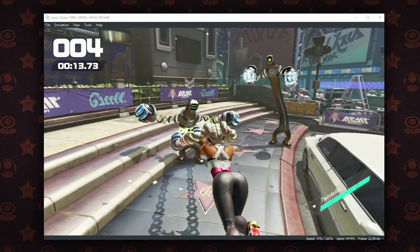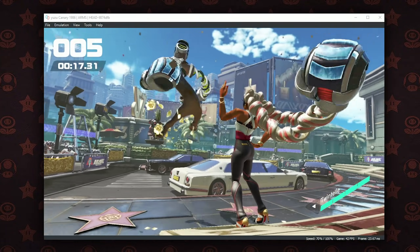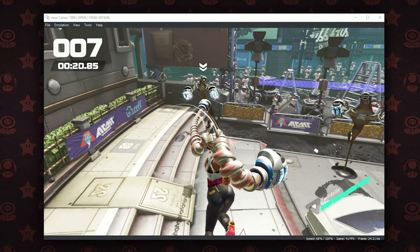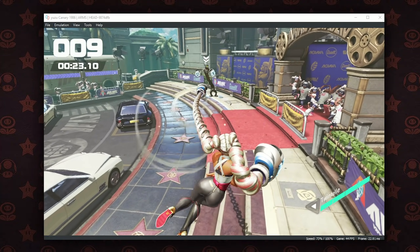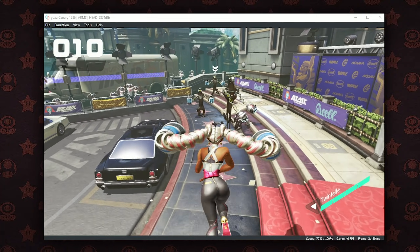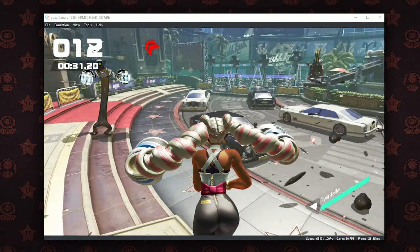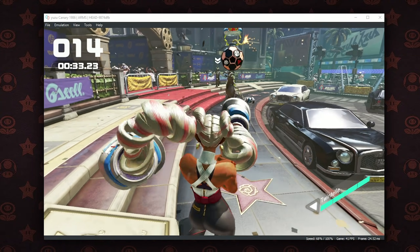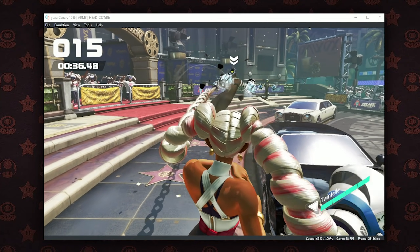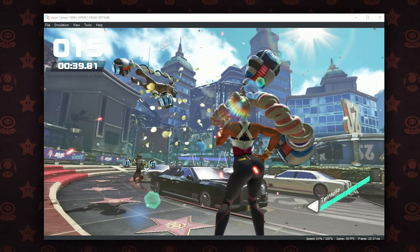ARMS is yet another Nintendo Switch exclusive that you would have seen me cover quite a lot on the channel. While many of its single-player and single-occupancy modes have been running at basically 60 frames per second for quite a long time, many of its multiplayer modes — for example, two-player or the 1 vs. 100 game mode — have been struggling quite a bit for performance, even through all of the optimizations we've seen in the past. In this gameplay footage, this is the aforementioned 1 vs. 100 game mode, where you can see our framerate is dipping down to around 38 to 40 frames per second, sometimes dropping as low as 30 FPS.